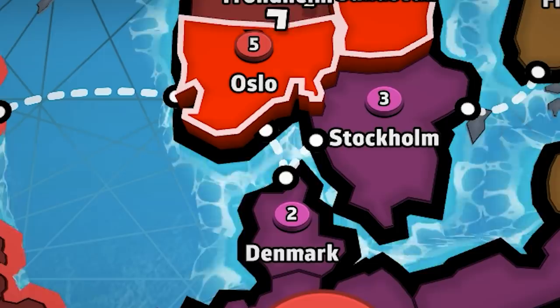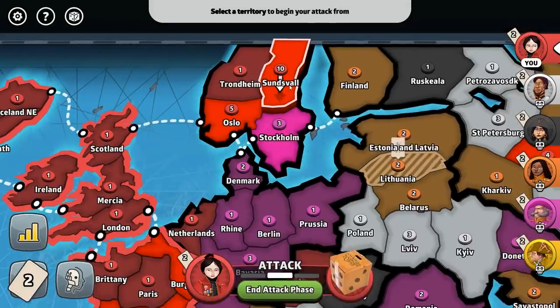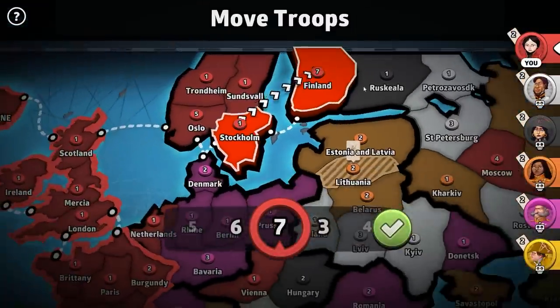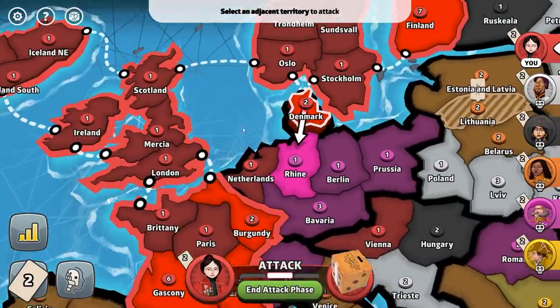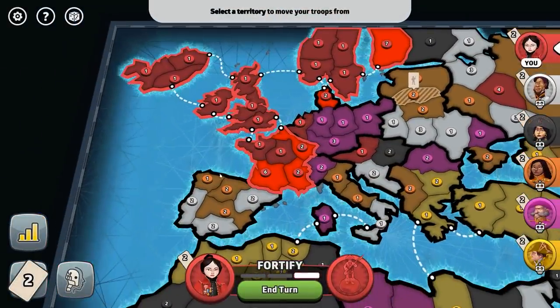Can I take out Denmark with five versus two? And can I get the remaining part over here while still being able to defend? That's what I'm going to try. Now we're going to move to Finland. We should be good, and we should be able to defend Finland from black if they try to come in over here. I lost two troops there, so I'm going to have to sit with my two dudes. So we have Scandinavia! I am not going to move around any troops. We're looking good, and we might be able to get a card bonus next turn.